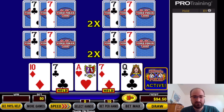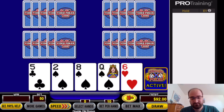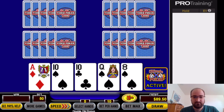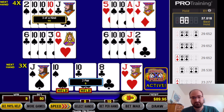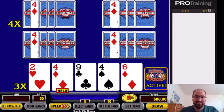A pair of 7s — pairs are still usually good to hold. Going for the three to the flush again. So that's one strategy adjustment you're going to have to get used to right away: going for the highly unlikely three to the flush.